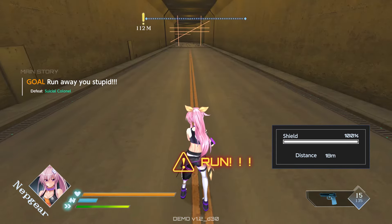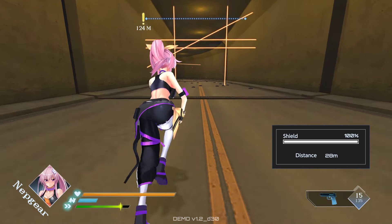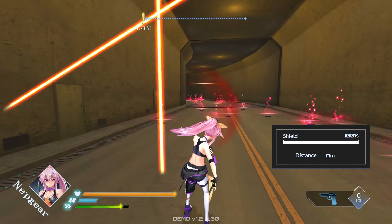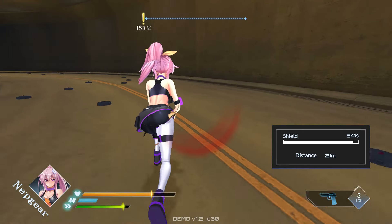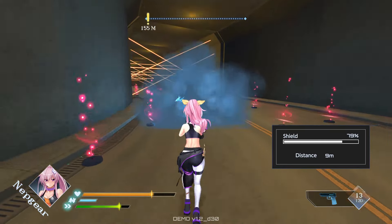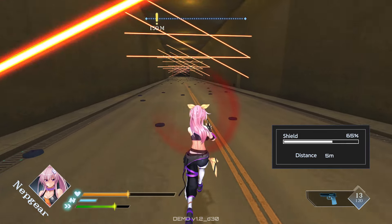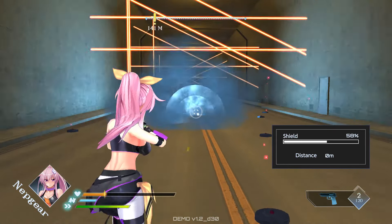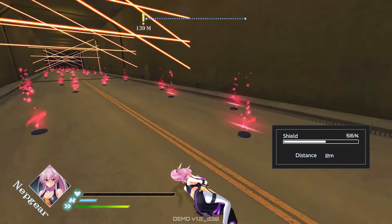There's also a ball-chase mode where a ball follows you. Apparently there's nothing at the end — it's just how far can you get. You can shoot obstacles if you want; you'll kind of have to in order not to lose too much health, though you can run between a lot of them. The ball is still following you and it gets pretty crazy. I'm not going to get very far in this — yeah, it hit me from behind and I died.